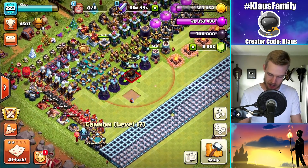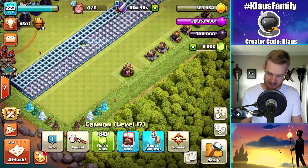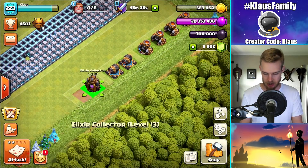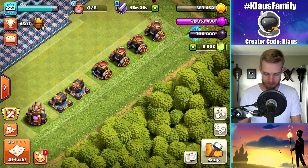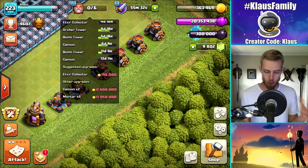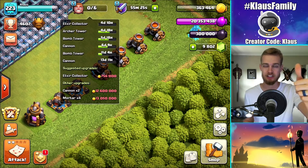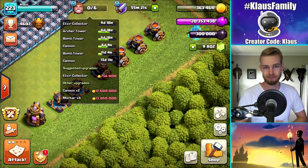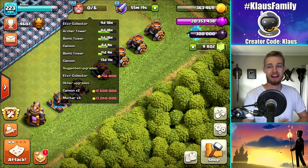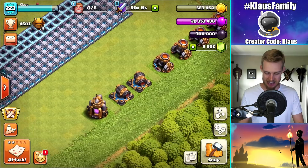Alrighty then. So there you go guys — that is amazing. That was the second to last cannon. We got two cannons left. We have no other way to spend elixir or dark elixir. Our laboratory is done, our walls are done, our heroes are done. Everything's done. The only things we have left are a single elixir collector, two cannons, and four mortars. That is completely and utterly mind-blowing to me that we're so close to done.